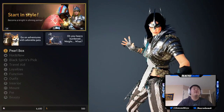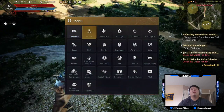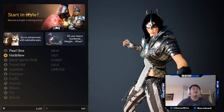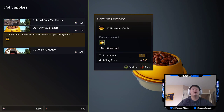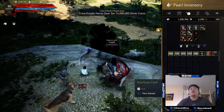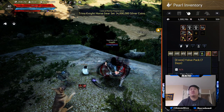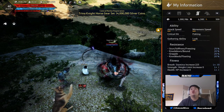Anything you buy out of the pearl shop - like a value pack or pet food - will show up in the pearl inventory as well. I'll show you real quick: I'll buy some pet food. Going to pets and pet supplies, we'll buy 30 nutritious feeds, purchase two of those. Now back in inventory we have 80 nutritious feeds. Mount outfits, wagon skins, value packs, books of combat - all of that different stuff shows up in this section.